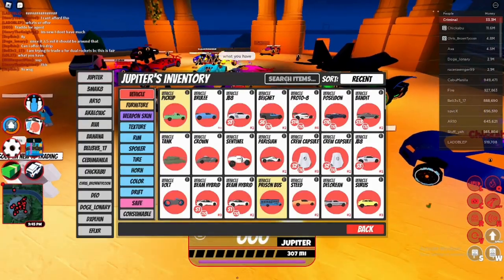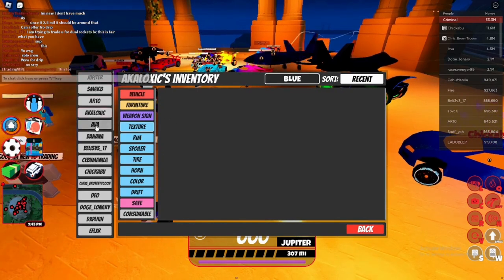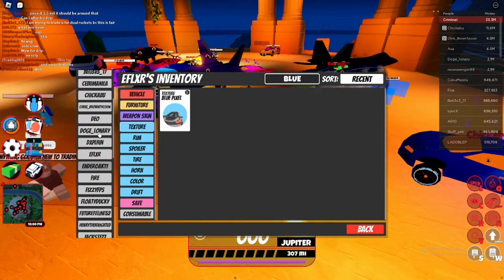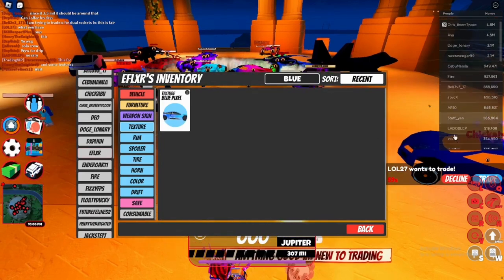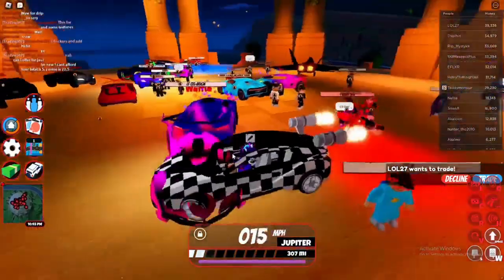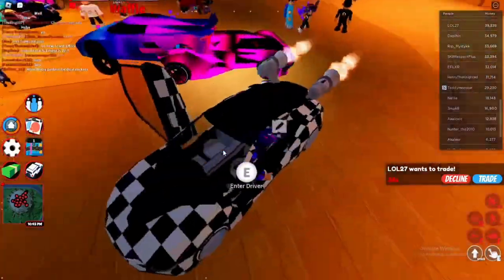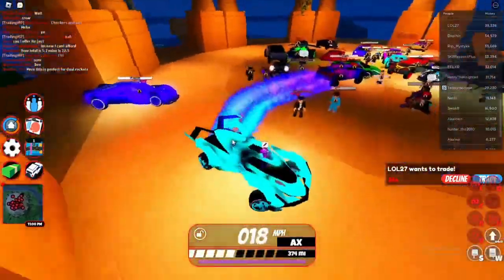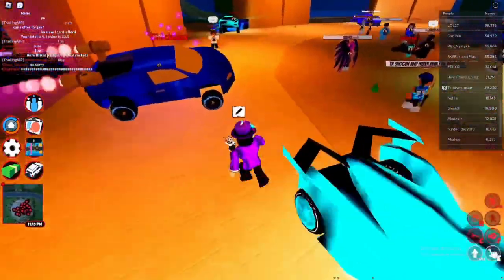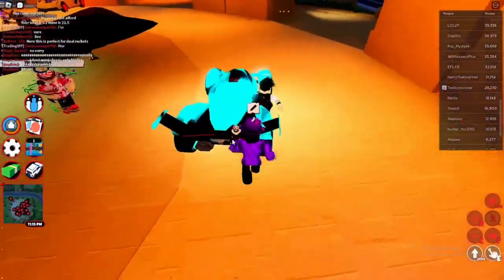Now let's get into the trading part. A helpful method that helps me find an item faster is by typing in the item in the search bar. Say the blue pixel for example — click on every player on the server until you find the person with it and make a trade with them. Something very crucial that can get very annoying and will cause people to avoid you is begging. Begging will cause people to feel uncomfortable and not accept your trade, so just don't do it. Instead, make an offer and negotiate from there. If they don't accept, find someone else.